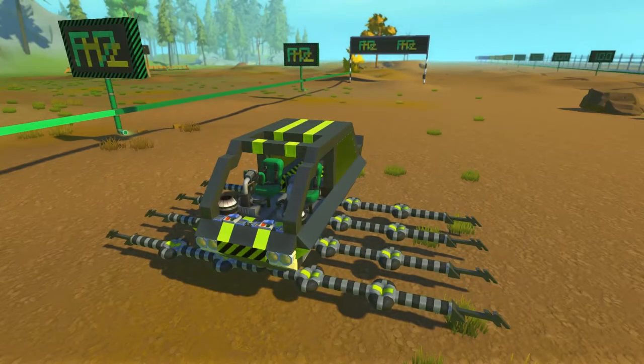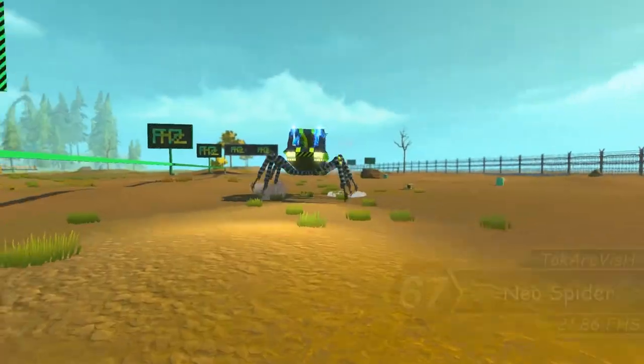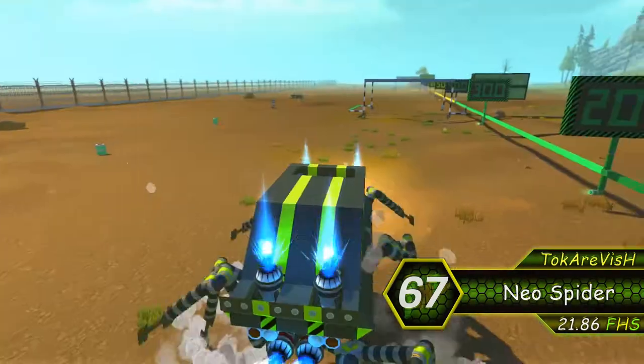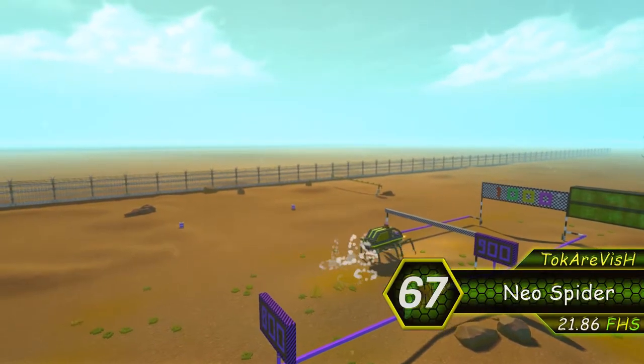On 67th place we meet the Nail Spider. Getting up to a speed of almost 22 FHS, it is something to fear. Combine that with 8 legs and a few jets, and it can climb everything and get you everywhere.